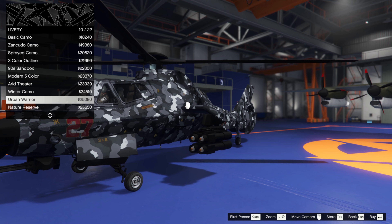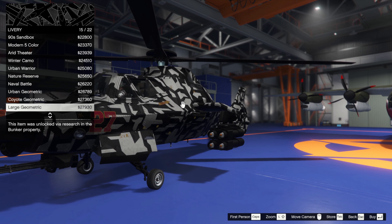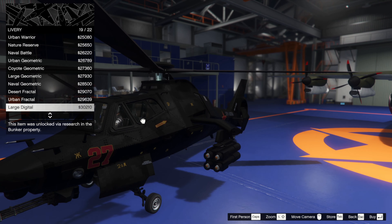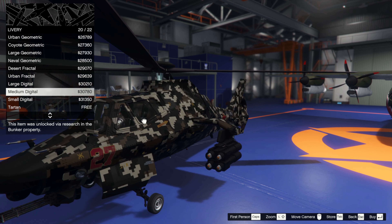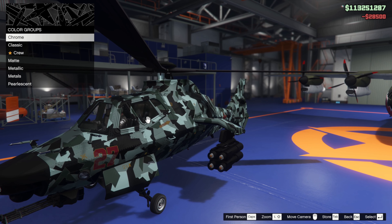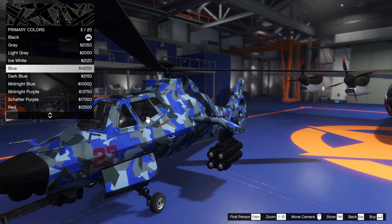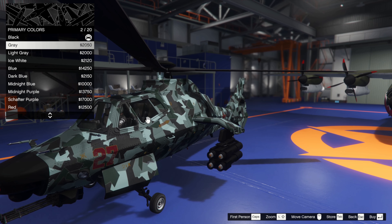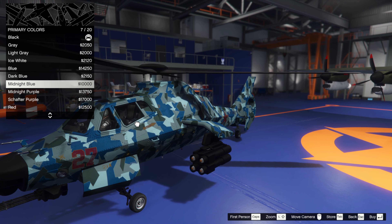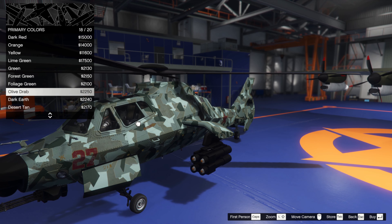So urban warrior - an urban camo looks good. Digital camo, I like that. I'm always a fan of the naval geometric, so it's going to be that. For the respray, let's try matte colour. This is colouring in what is currently black, which looks decent, but maybe we can make it a different kind of blue. Midnight blue looks nice - yeah, I think midnight blue.